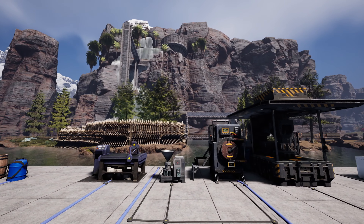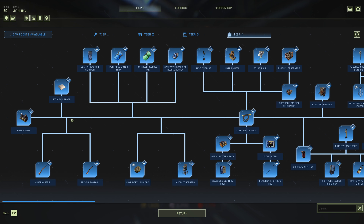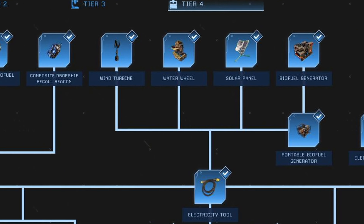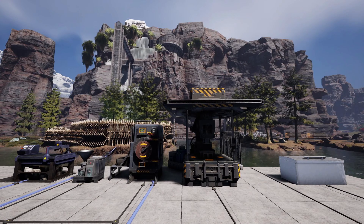Finally, the pinnacle of Icarus resource management is the electricity network, which is unlocked in Tier 4. Electricity powers the most advanced and efficient machines, benches, and devices, but it requires a significant investment of resources and effort to set up. You'll need to harness power from sources like solar panels, water wheels, and biofuel generators, and carefully manage your power grid to ensure a reliable and consistent supply of electricity.